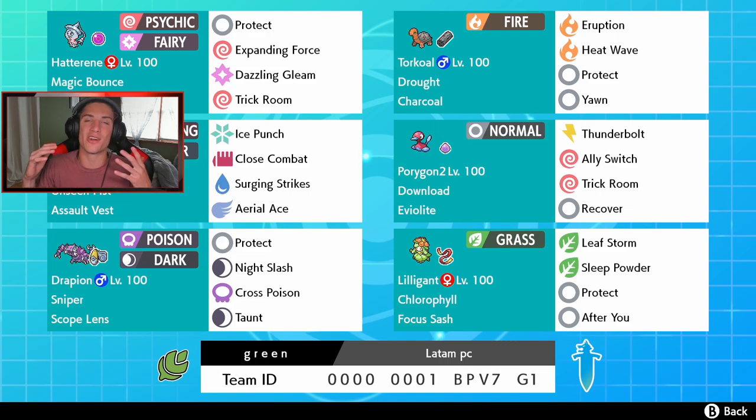Sleep Powder Pokemon are so good — so annoying when you're playing against them, but when you're using them you absolutely love them. And then in the final spot, we got Sniper Drapion. Sniper will boost its crit ratio, and Scope Lens will boost it as well, so this thing is going to be critting out the wazoo. It has Protect, Night Slash, Cross Poison — both high crit moves — and Taunt to shut down Trick Room or Tailwind setups. Rental code is at the bottom of the screen.